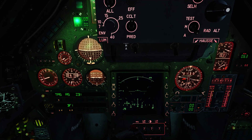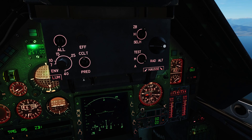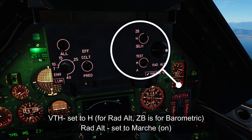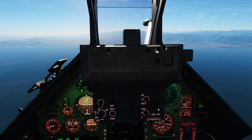ARET Radar is French for 'Radar stopped.' You need your Radalt turned on here on the bottom of the HUD slip panel to M for Marche, which is French for ON. And you have your height from ZB to H, which will give you Radalt display on the HUD on the top right there.